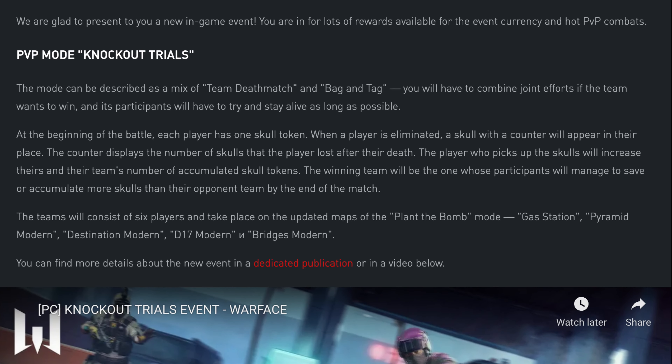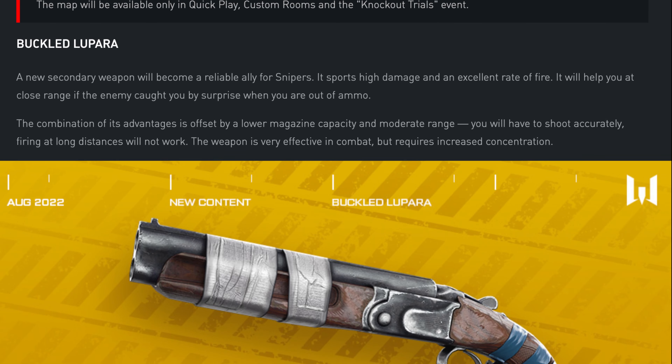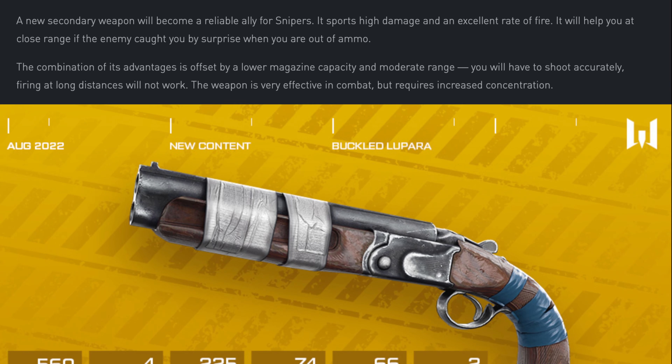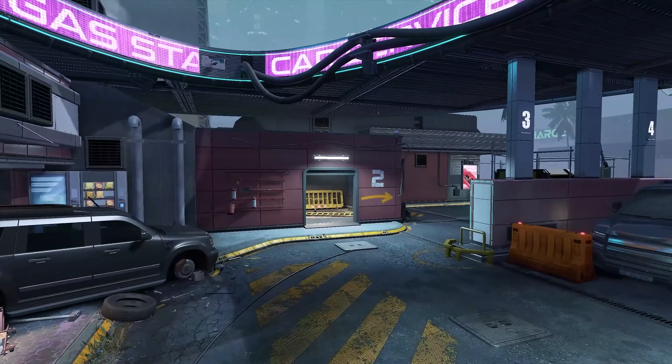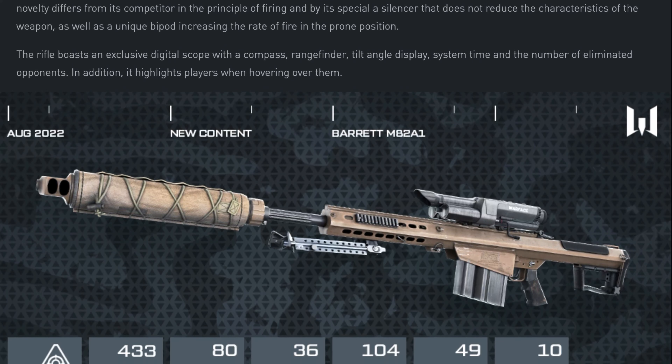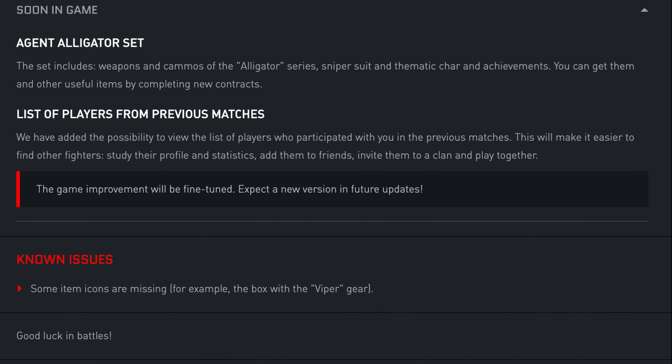A fresh game update has been installed on the PC game servers. Brand new content is now waiting for you. The Knockout Trials PvP event is here, and by participating in it you can get the Buckled Luparo weapon from the Raider series and lots more. In addition, a new Gas Station map, a cool sniper rifle, Barret M82A1, and the Agent Alligator set have also appeared in the game.